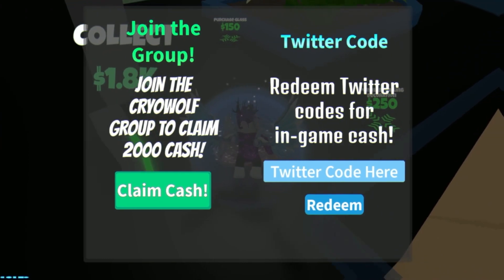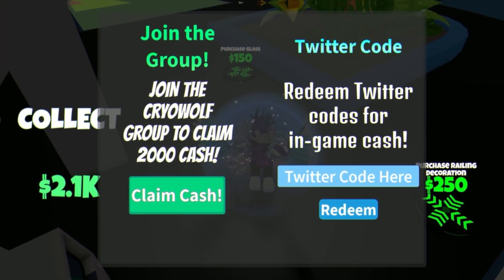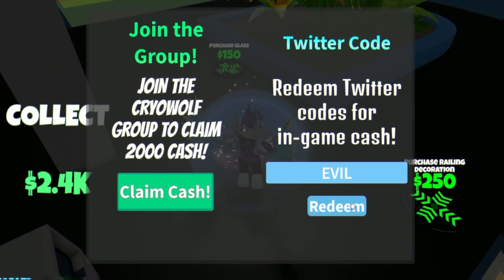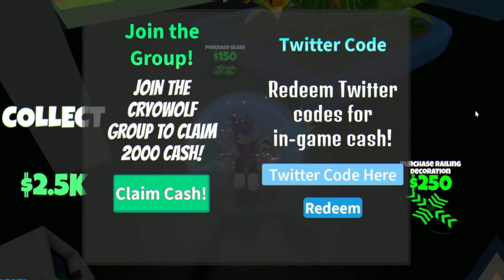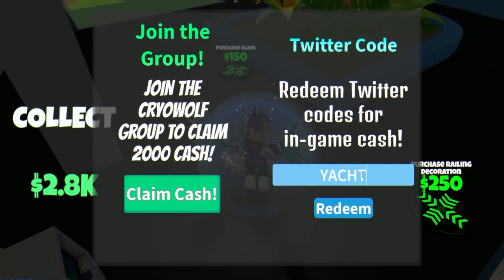Next, we are going to redeem the code EVIL in all capitals. This code is going to give us 20,000 cash. Also, try the code YACHT as well.